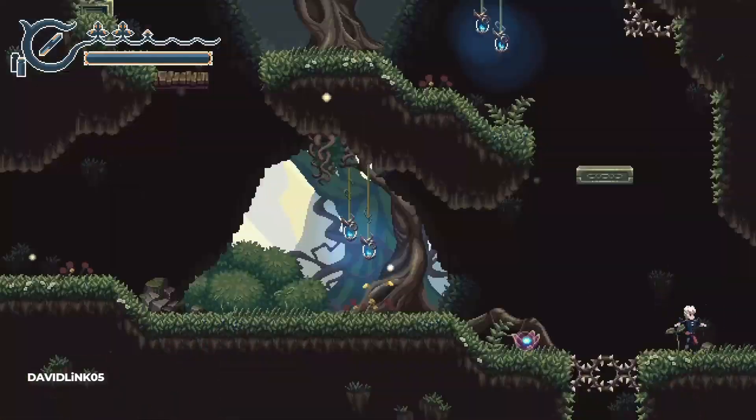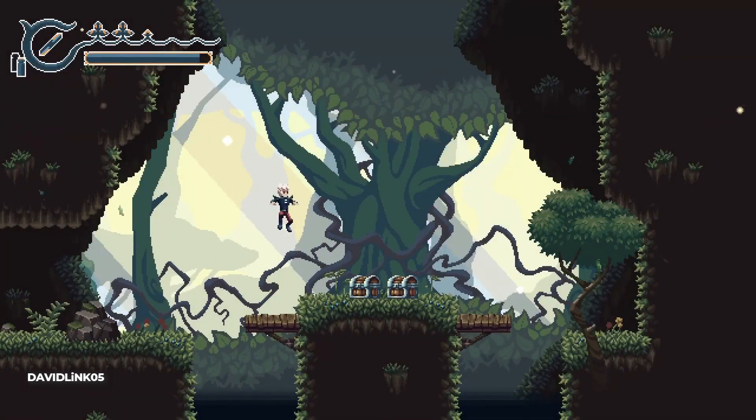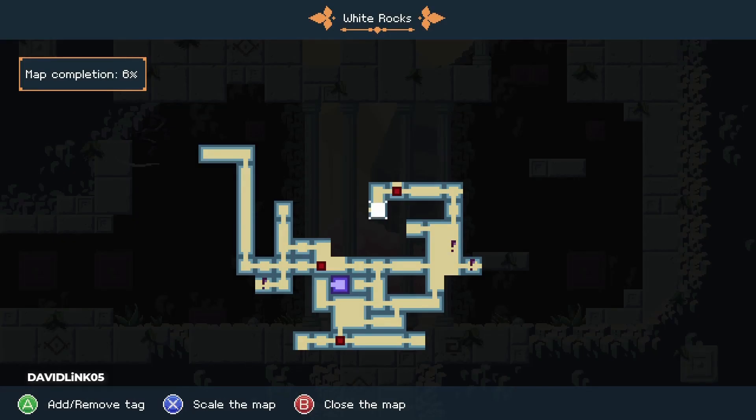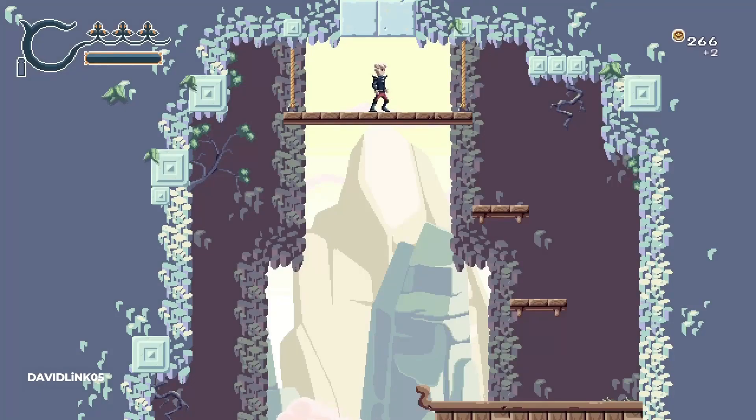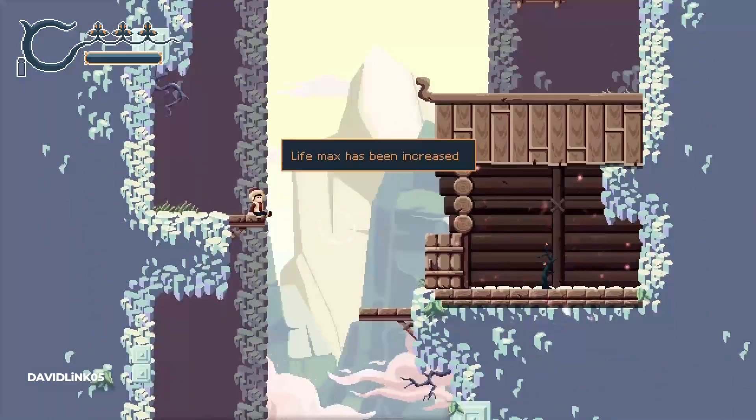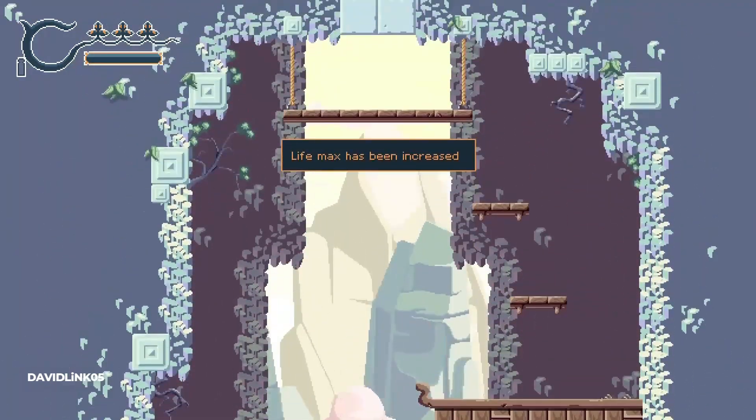As you explore, you'll find treasure chests that mostly have coins, and sometimes a potion. Defeating enemies will also get you coins. You can also find hidden runes that provide HP or MP upgrades — these are in the form of a leaf or a small plant.